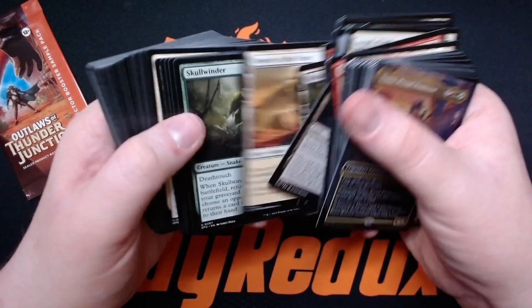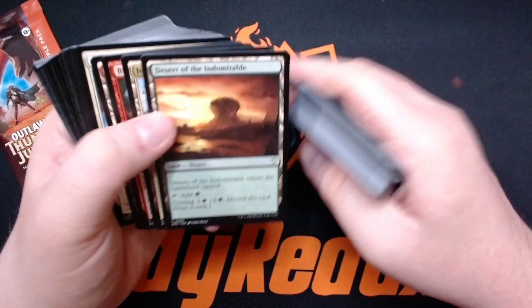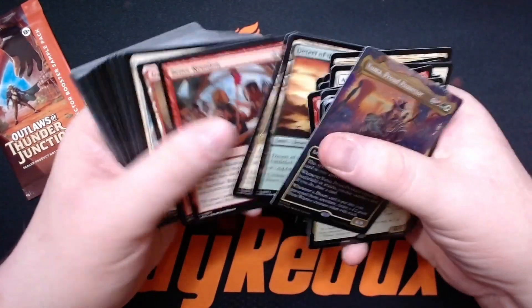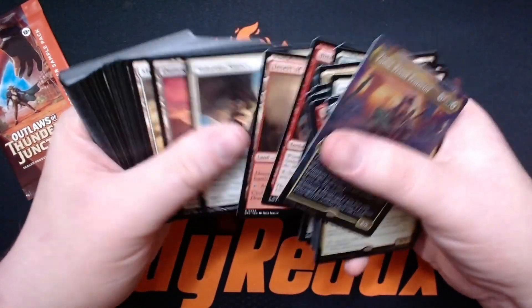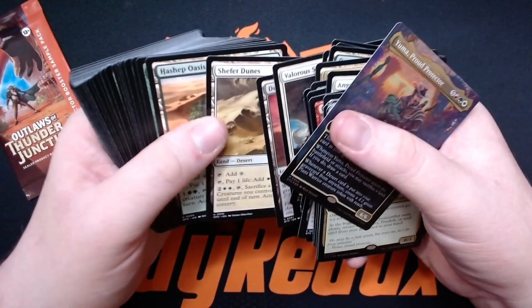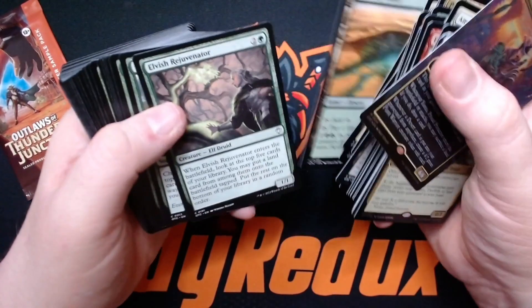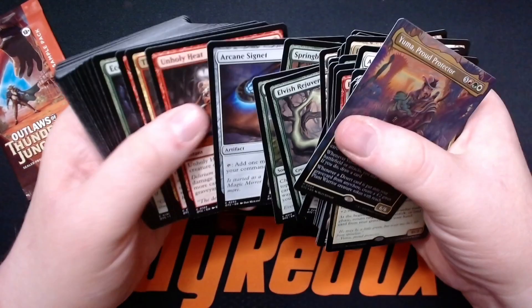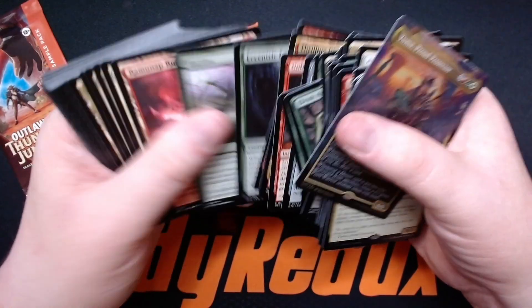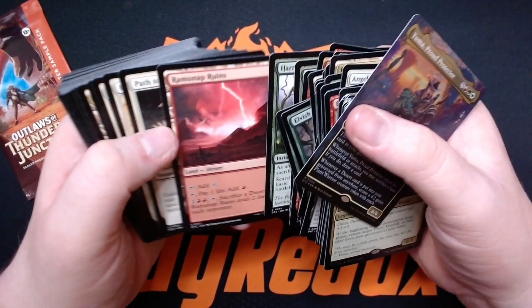Frostboil Snarl, Desert of the True, Shefet Monitor, Desert of the Indomitable, Jungle Shrine. Fervent Dunes, Dunes of the Dead — chef's hat — Oasis — the best card in the deck! I couldn't see it honestly, I just don't care. Now we've seen the Oasis, we got a Ramunap Ruins.